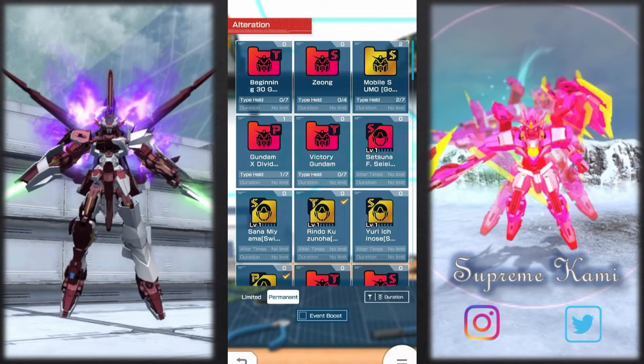Alright guys, so we are going to be attempting to finish out the week with some review for these standard alterations. We got the Beginning 30 Gundam and Sian over here. In terms of doing the standard alteration review, I'm going to rate them more leniently than I would have for super soulcast or regular soulcast, because these are going to be completely easy to obtain. So I'll rate them by how they look after alteration.